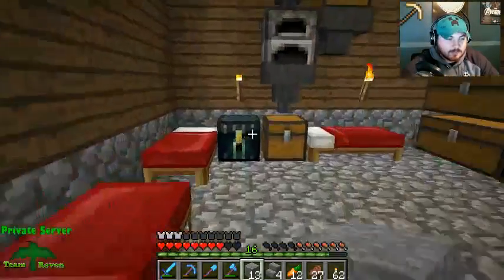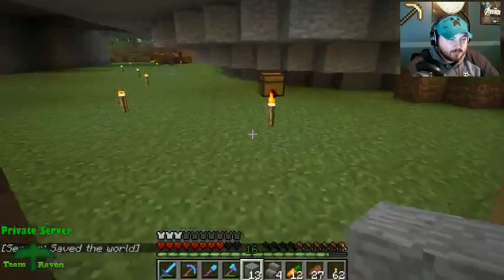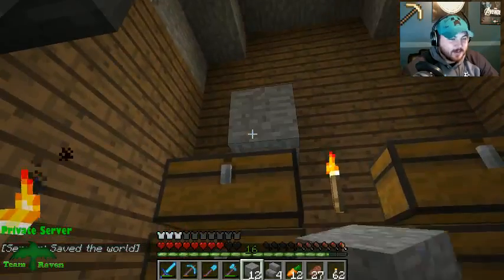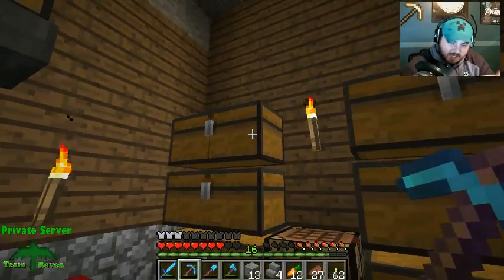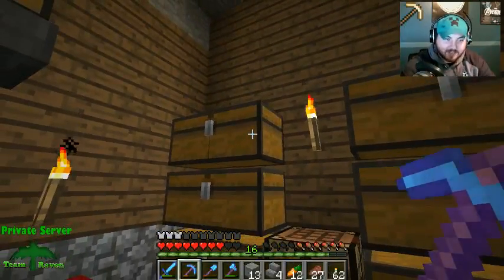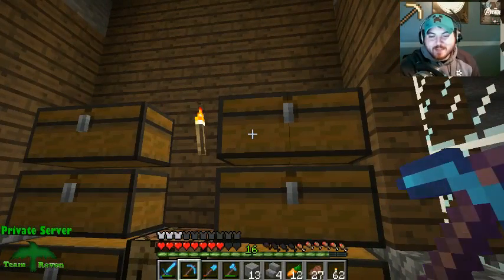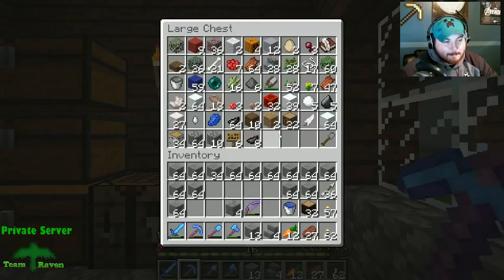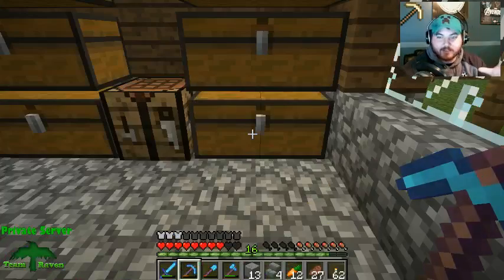Just make it into like a maintenance room underneath the stadium. I'm going to have a little ice factory down there. It's like a machine that kicks out snowballs constantly and then picks them back up. I already have multiple creative designs for a zamboni, and we were talking about setting up a parking lot with vehicles.